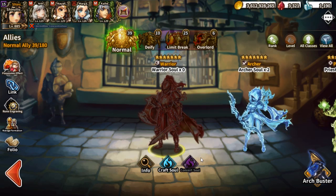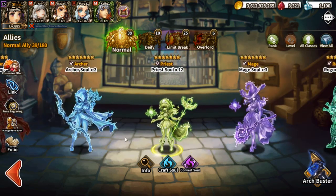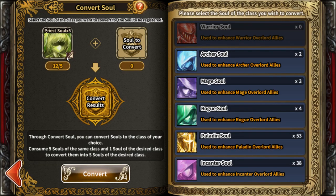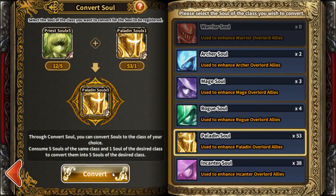One more thing I forgot to mention about souls: you can also convert souls into other souls. For example, if I have a priest soul, I convert five souls to get one soul of another type — so five priest shards become technically four archer shards since you're using one to convert. You need at least one soul of the target type already. Converting to paladin here — boom, now I have five souls. Pretty straightforward once you know it.